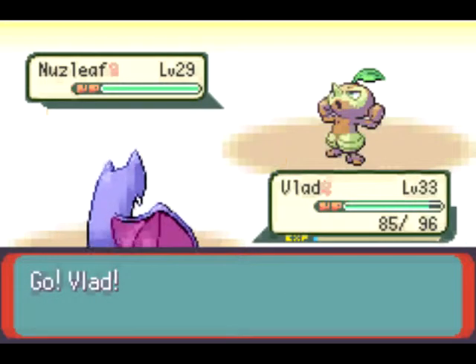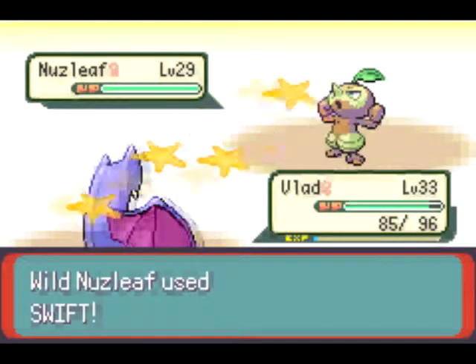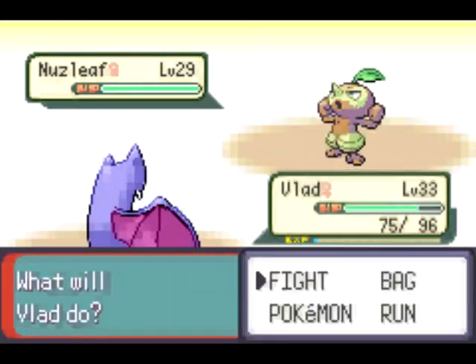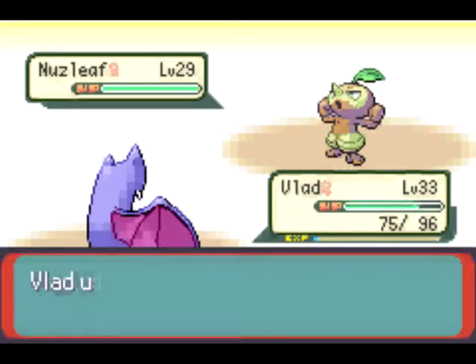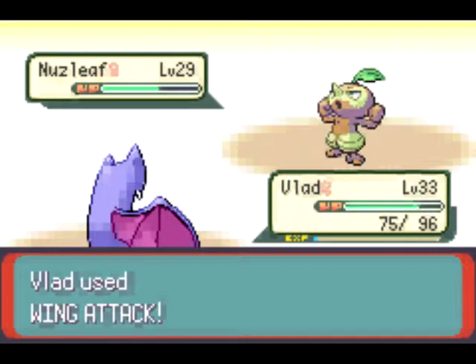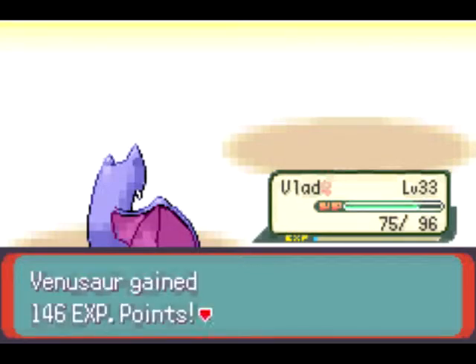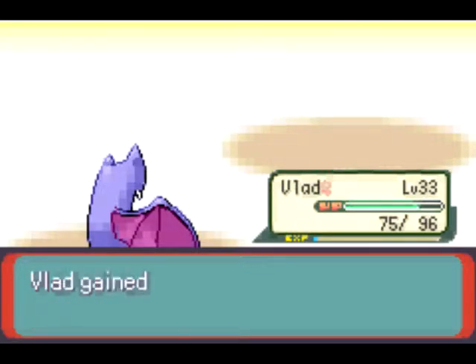Nature Power turns into Swift and it uses Swift — ouch, a little bit of damage, not too bad. But we use a Wing Attack on this Nuzleaf and I will suck its blood. It's super effective and it dies. And we got some experience all around.